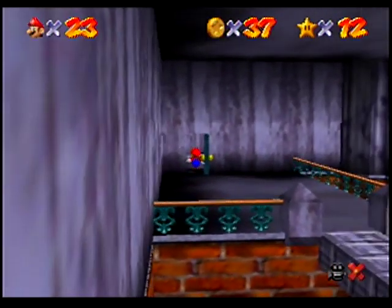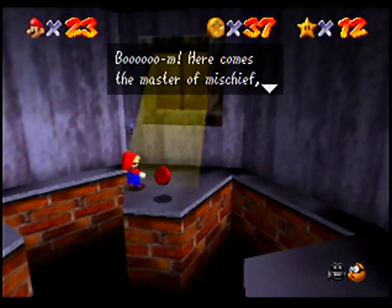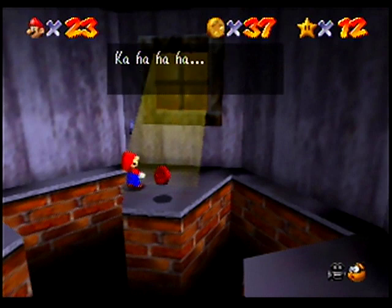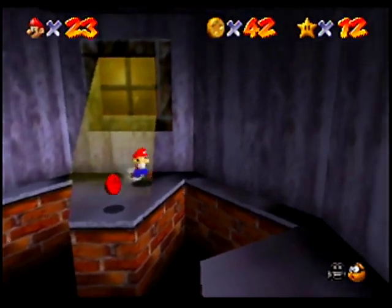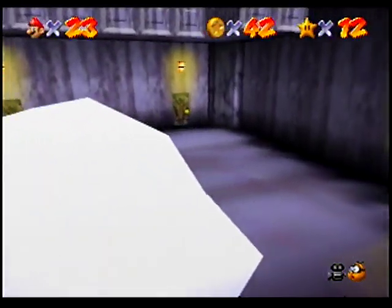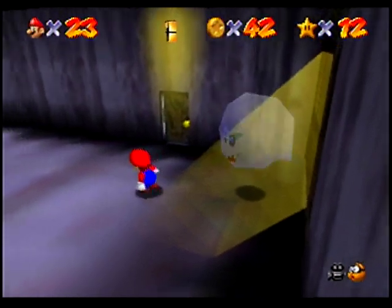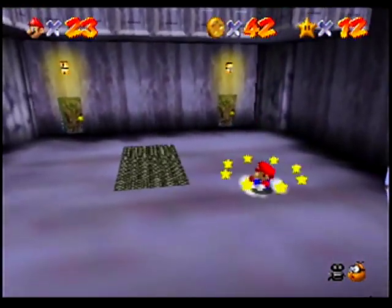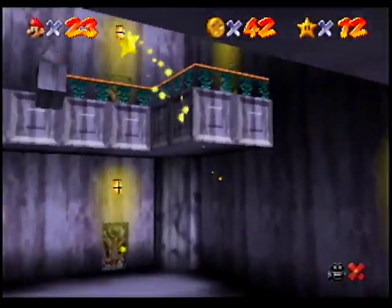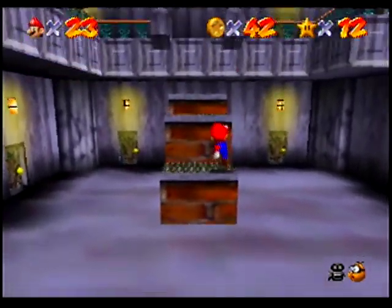We have successfully hunted another ghost. Boom! Here comes the master of mischief, the tower of terror, the big boo. All right, here he is. You fight him the same way as any other boo — you can punch him or dive at him. But as always, the best method is this ground pound method. He takes three hits, though, unlike the normal boos that take one. And now a star is on the second floor. And this staircase conveniently appears to help us out with that. It's also worth noting that I'm pretty sure that big boo came out of that ghost portrait there.